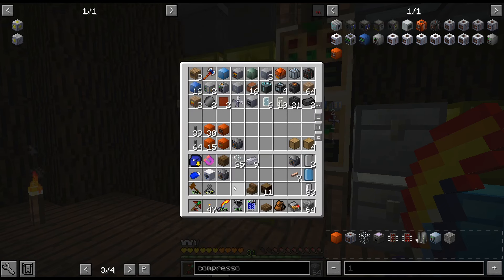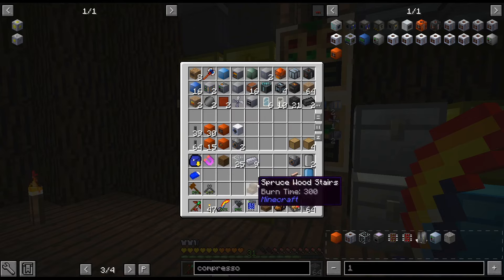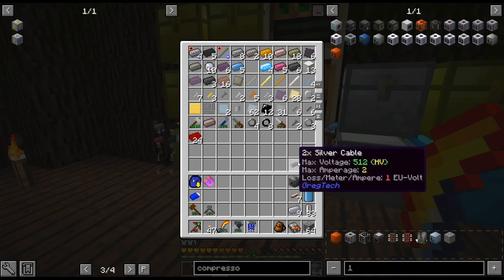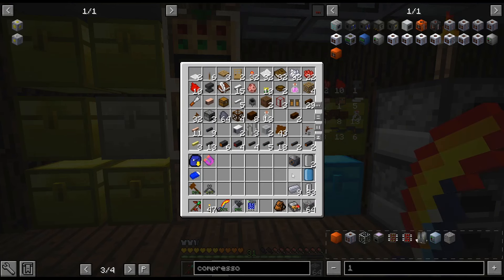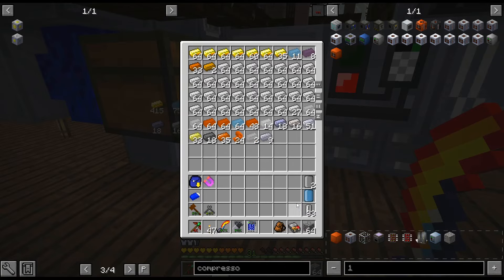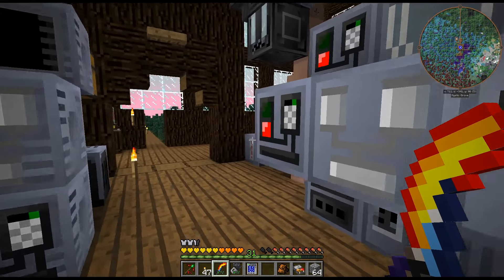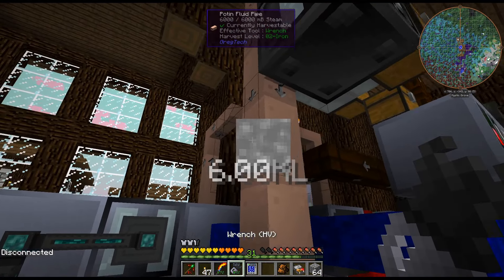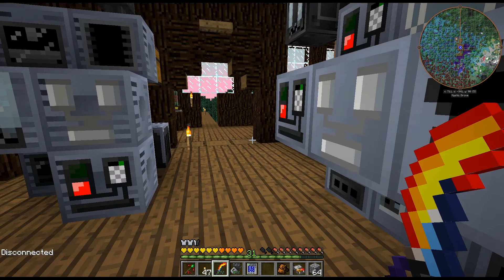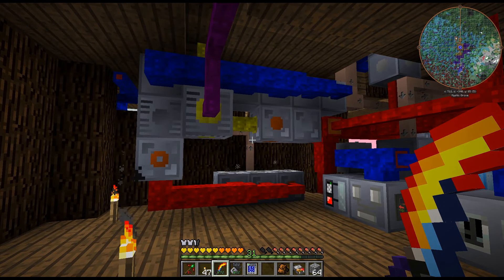I'll get the bronze back too. These input buses and stuff can't be used in any other multi-block, so I'll just throw that away. This place is starting to look empty — I like it. If we need another compressor I'll probably just craft up an HV version.